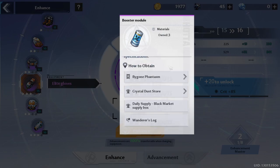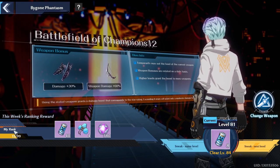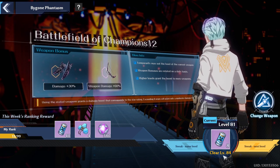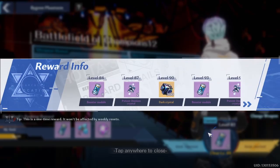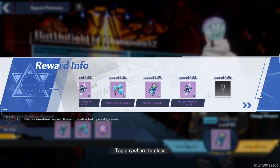To obtain booster modules, there are a few options. The first is the Bygone Phantasm — I actually have some rewards to claim there right now. Every single week you get these as well. Depending on your rank, you get different rewards. When I clear level 84, I'm going to get eight more of these. You can click on it to see what rewards each level gives, and you can keep scrolling through the reward tiers.